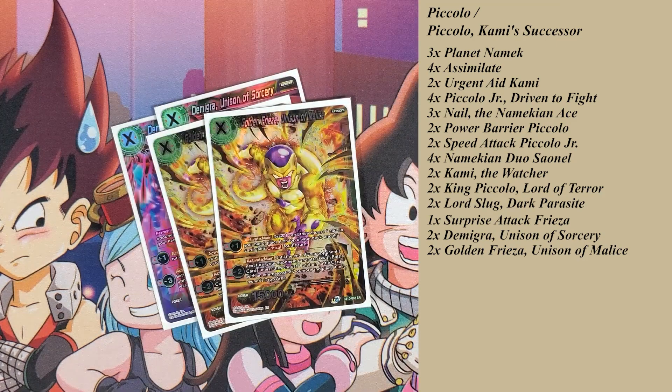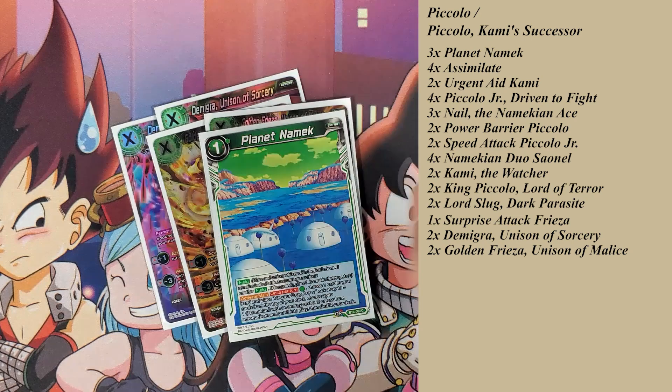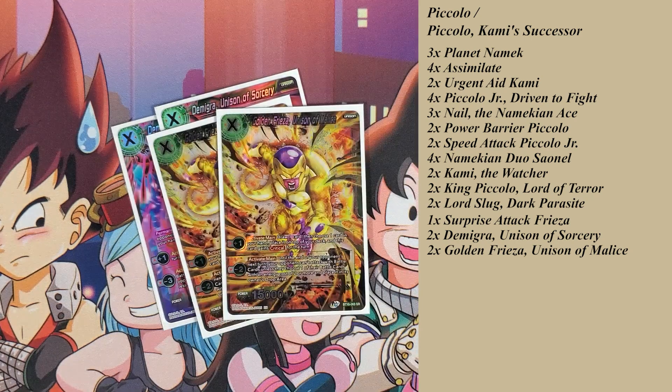Golden Frieza's plus one: activate main, draw one card, then choose one card in your hand and place it on top of your deck. This card gains crit for the turn — so it becomes a 15k crit, which is not bad. Then you pay one energy, discard a card, search the top five cards of your deck for Planet Namek, and whatever card you put on top is simply the card you want to play afterwards. So it allows you to cycle what you need to your deck in order to play it. The minus two active main until the end of your opponent's next turn prevents your opponent from attacking a battle card unless they place a battle card with energy cost two or more into the owner's drop.